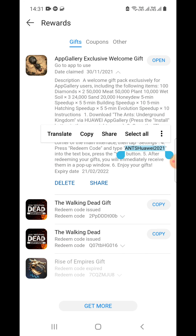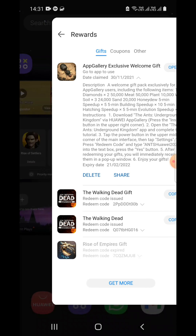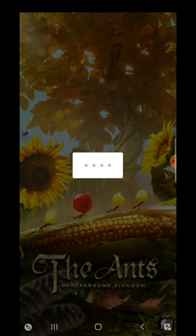What you need to do is copy the coupon code — it is 'huawei2021'. Copy it from here after claiming, then go to your main castle and use it. Now let's go to Ants Underground Kingdom. When you download this App Gallery version, please uninstall the older version of the game.